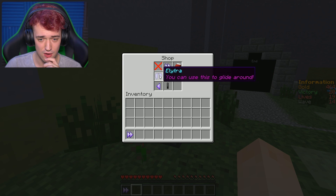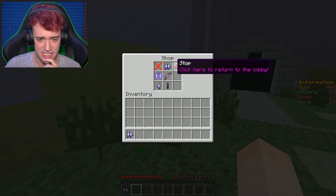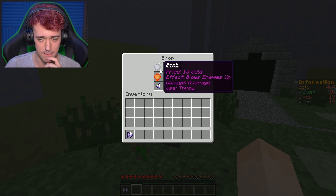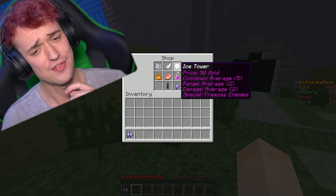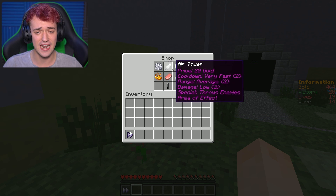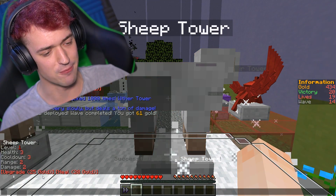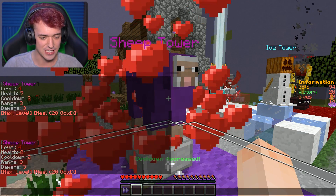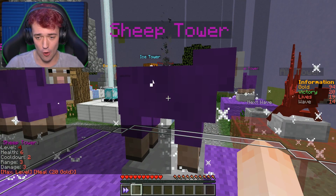There are traps with Elytra — you can use this to glide around. Upgrade bow — you can use this to shoot and upgrade towers from a distance. That's really cool. Maybe we should place a bomb. Where's the wither tower? It's probably this thing that's too expensive for me. Let's upgrade this sheep right here — they need some love. Upgrade them so we have coverage in range of the ice tower so nobody gets through.